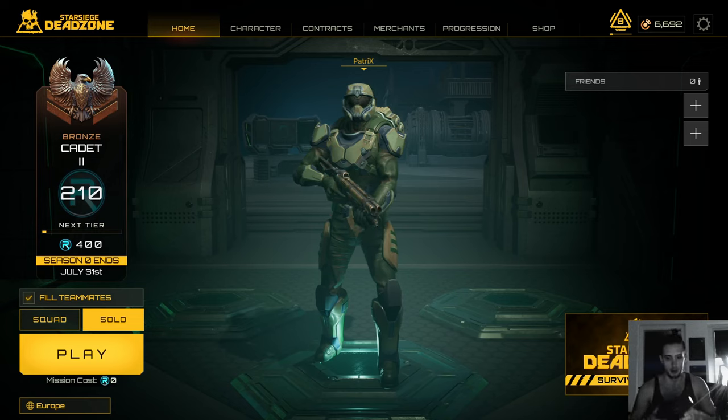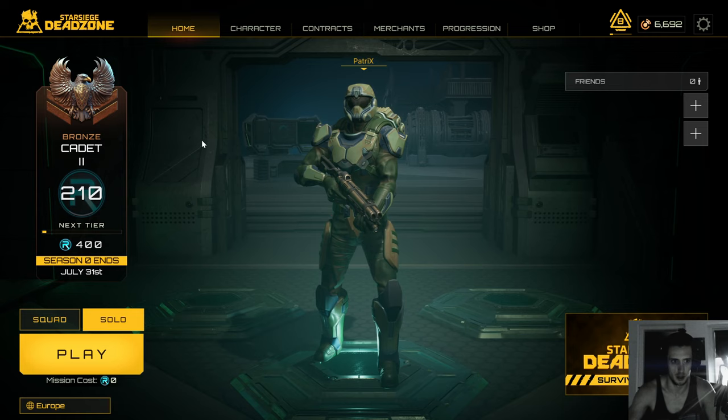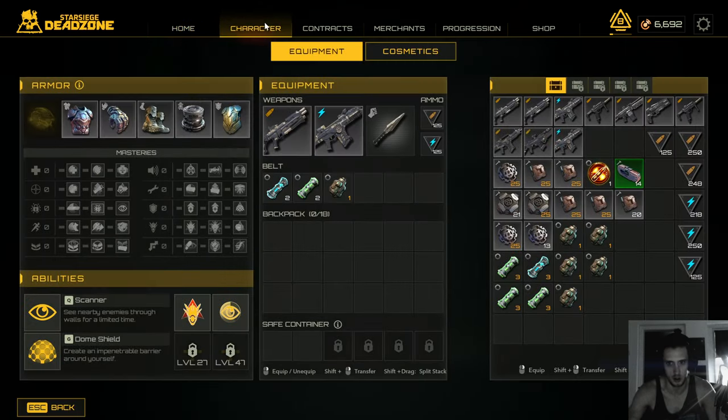This is a short beginner's guide on how to start this free-to-play game, Star Siege: Death Zone. You can choose either solo or squad. I like solo more, but you need to rely on teammates in squad, and teammates can steal your loot — so solo is just the way to go.